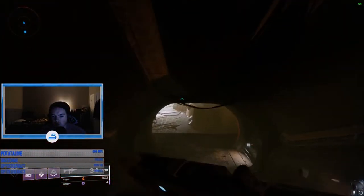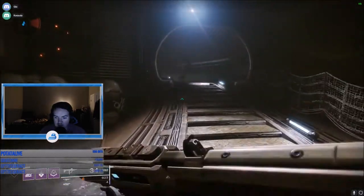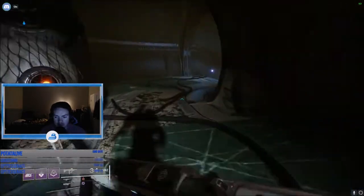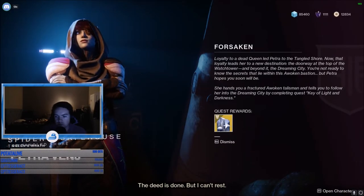What's up guys, Brewski here. Today's video is going to go over how to unlock the Dreaming City, which is one of the new social spaces and patrol spaces in Destiny 2's expansion Forsaken. In order to get the quest line to unlock this area, you actually need to beat the campaign first, so be sure you go ahead and knock that out. After you beat the campaign, go ahead and go over to Petra.